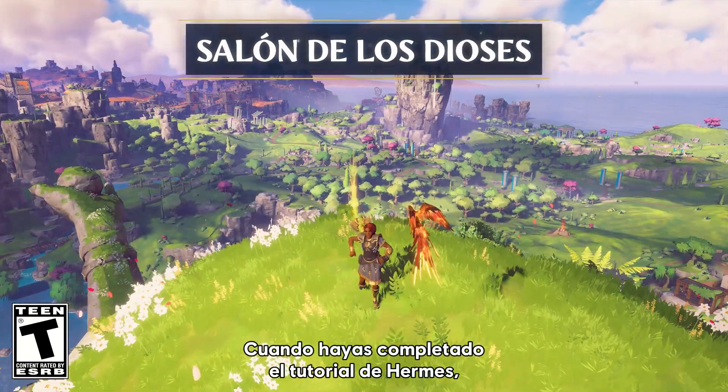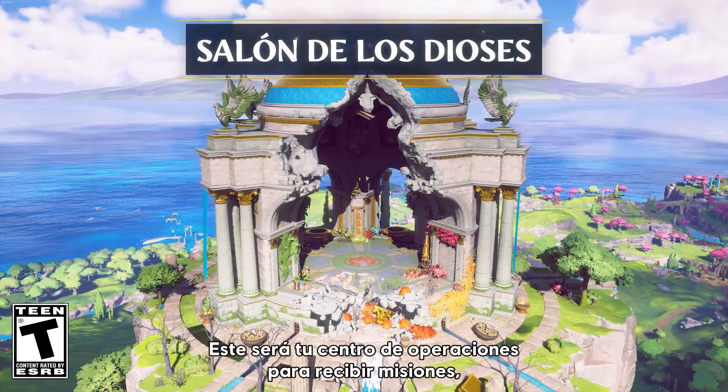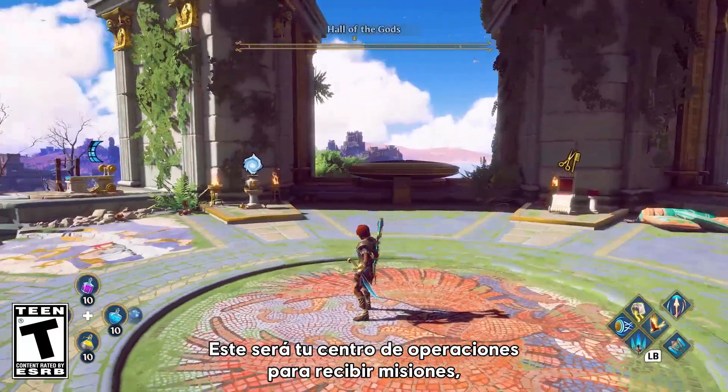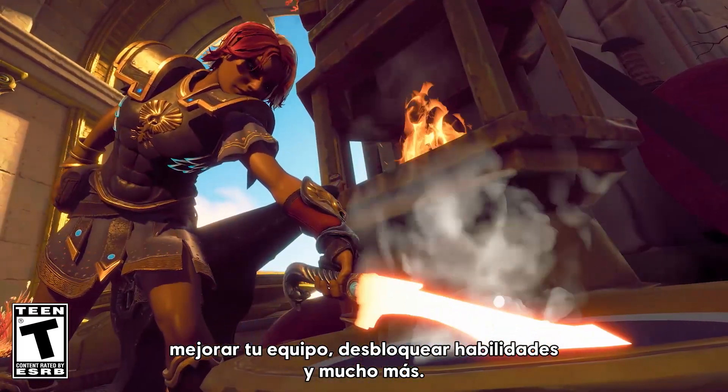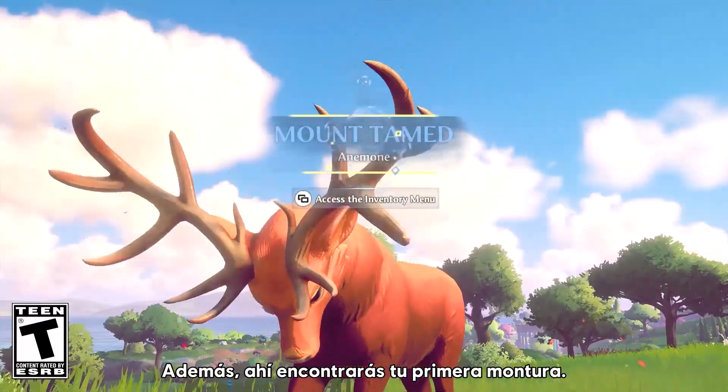Once you've finished the tutorial from Hermes, head to the Hall of the Gods in Aphrodite's region. This is your home base for getting quests, upgrading gear, unlocking skills, and so much more. And as a bonus, you find your first mount on the way.